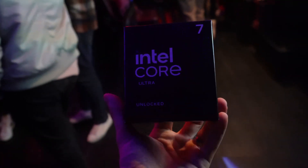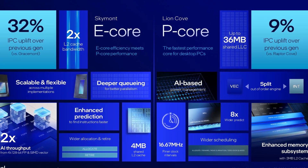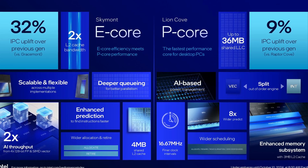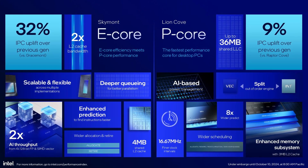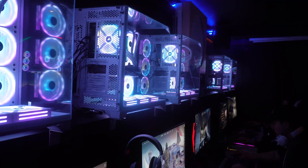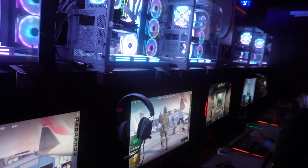The new Ultra Series 2 features the Skymont E-cores and Lion Cove P-cores, designed for maximum efficiency and performance, optimizing resource use for gaming and multitasking scenarios. I had the chance to test these new chips during multiplayer games in a LAN party scenario, and the results were fantastic — the Ultra 9 285K provided a seamless experience, allowing me to react quickly and stay competitive.